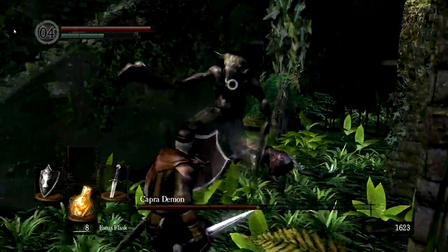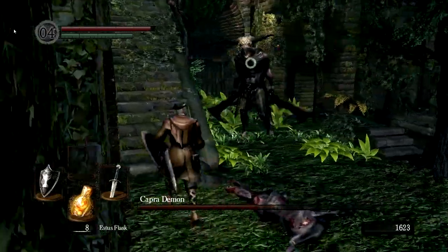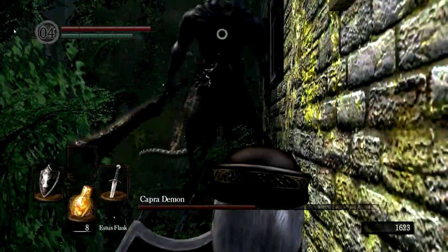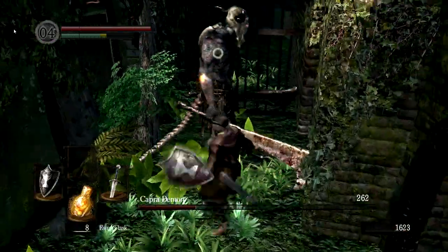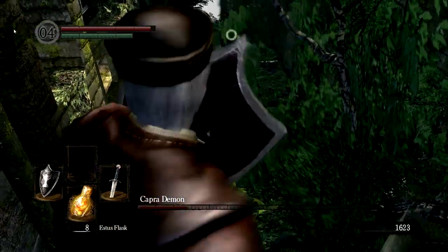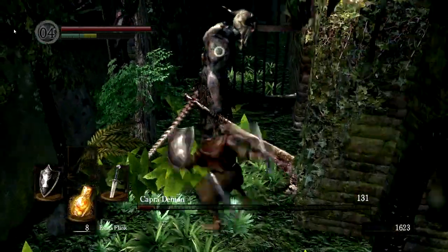I could just duel him right now if I wanted to, but why risk it when we can just abuse the stairs? My overall opinion on Dark Souls — I didn't expect to be having such a casual conversation while Capra Demon was coming at me. But again, this is an exploit that is borderline necessary to defeat this boss. This is a great game — Dark Souls easily one of the best games this generation. This guy actually just becomes a standard enemy a little bit later on.